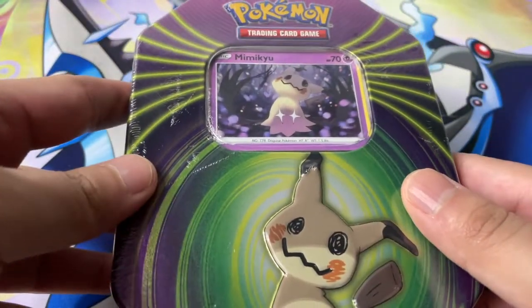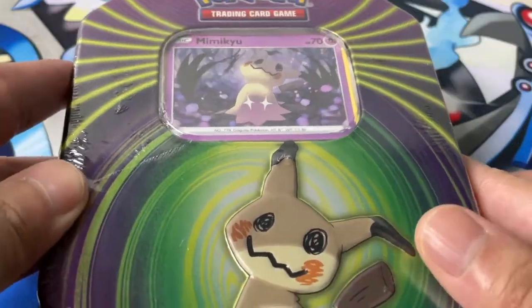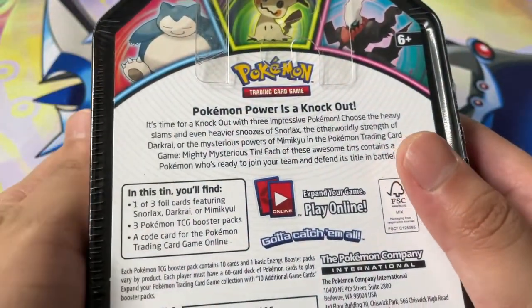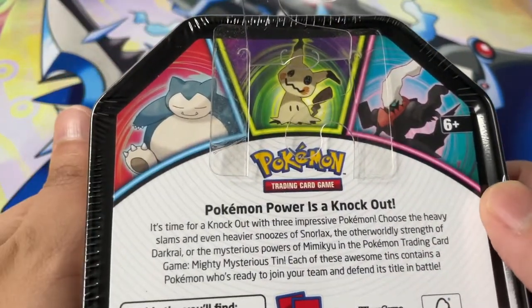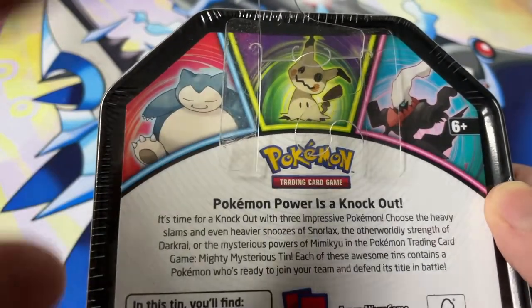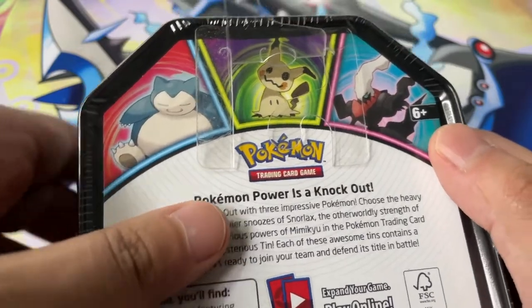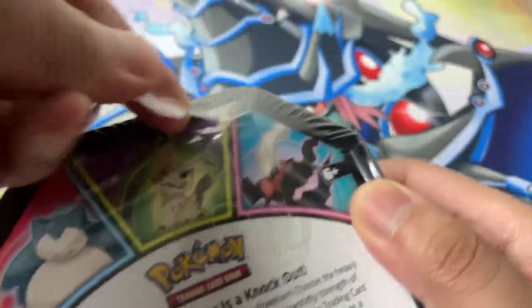Hey guys, welcome back to another video. In this video today we'll be opening a Mimikyu tin that I got from Walgreens. This is known as a Mighty Mysterious tin. There are three Mighty Mysterious tins. You might have seen I opened up the Snorlax, and I haven't found the Dark Rye in any stores yet. I would love to open one of those.